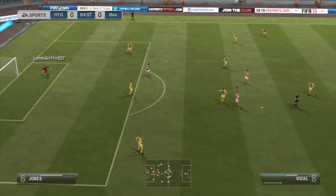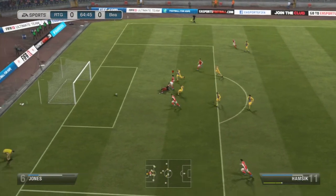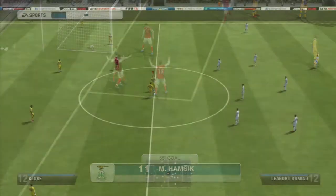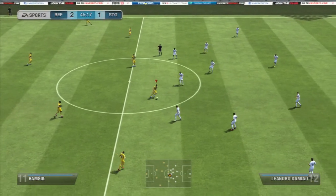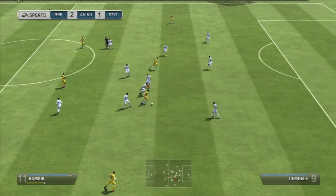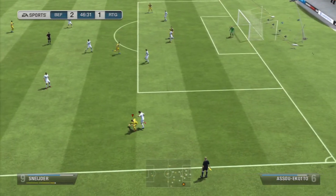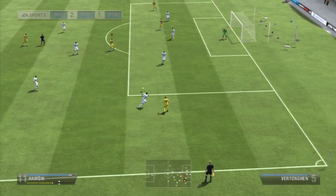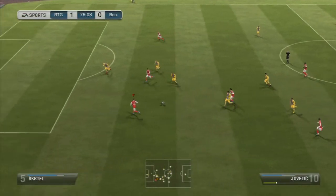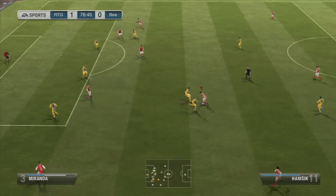There are a couple of things I noticed right off the bat with him, and that was his amazing dribbling. For somebody who stands six feet tall, he has surprising agility and can really maneuver himself around the defense in midfield. It took me a little while to figure out how to use him properly, but once I got used to him he turned out to be one of my new favorite players. He's really good at keeping the ball away from defenders, and he has 79 strength as well.